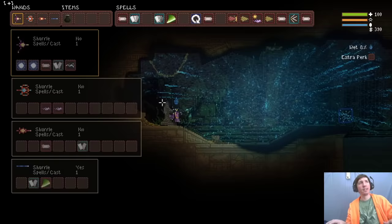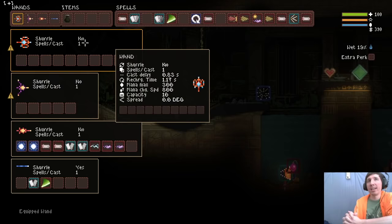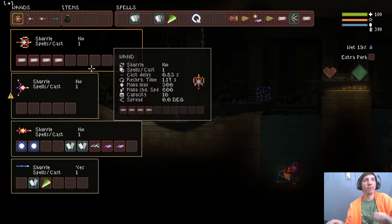Let's look at a different wand to help understand some more mechanics. This one has a cast delay of 0.83 and a recharge time of 1.17. I know I'm working with Chainsaws, so I can make the cast delay go away as long as I'm casting spells in a group. We'll focus on the recharge - we want to make that recharge time zero. You just have to ask yourself: how many Chainsaws will it take to remove all of that recharge time? You can do the math, or just throw Chainsaws on there and fire it occasionally to see if it's smooth. Not yet.